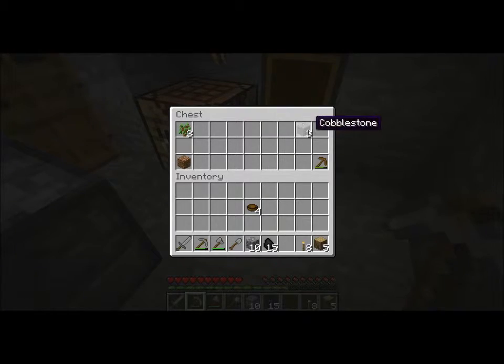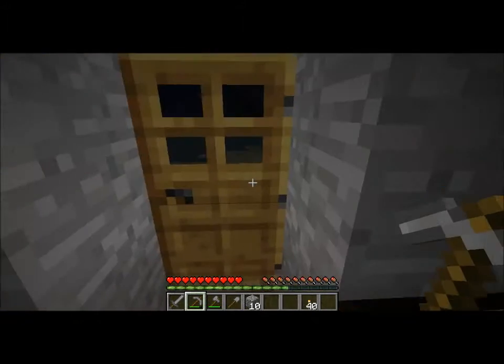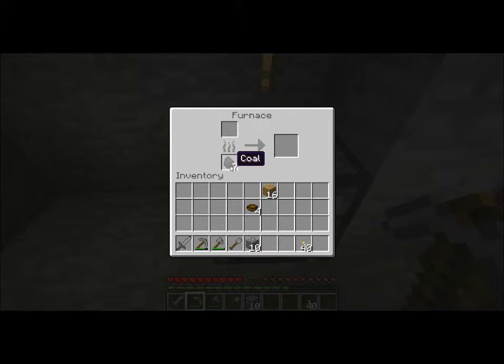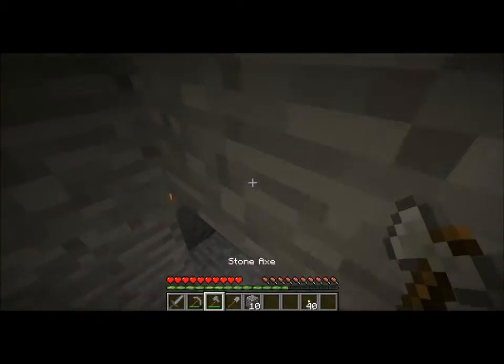Lucky to find coal. I'll make some torches from it instead of charcoal. Coal is also used as furnace fuel — one piece of coal can smelt eight items. For comparison, oak planks smelt 1.5 items each: one plank smelts one item and goes halfway, two planks smelt three items, eight items with coal smells all eight. I use coal as fuel a lot.